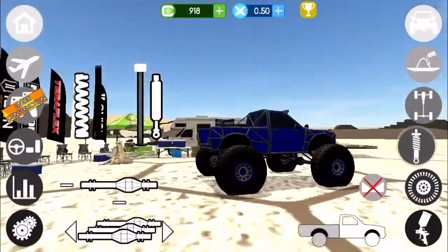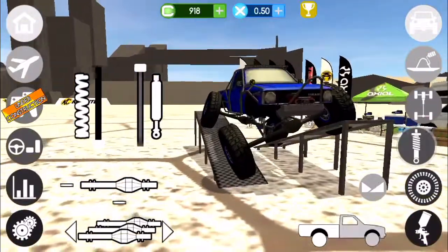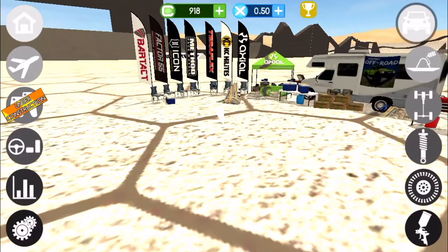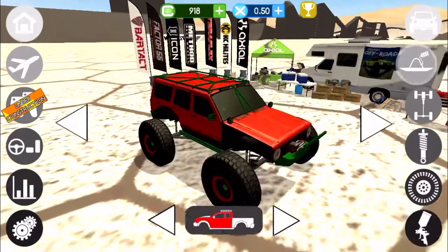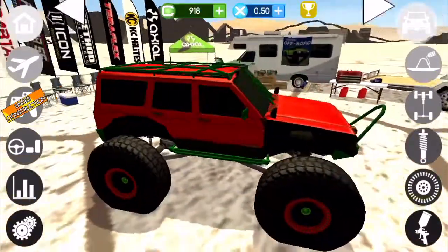So here we got a new bed and it has actually taller tires. Oh, and I forgot to show you on the Jeep — just going so fast, forgot to show you something. It has rock sliders now. Green rock sliders, right there.